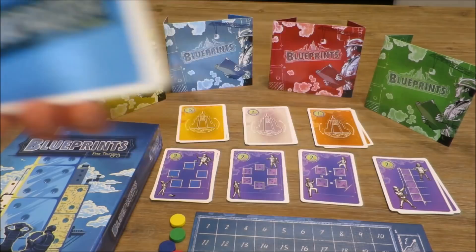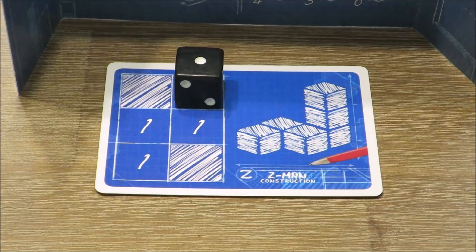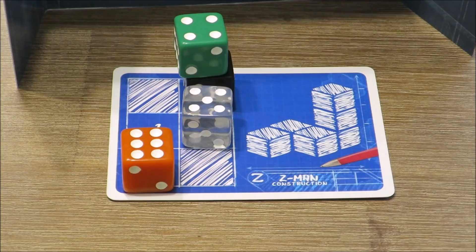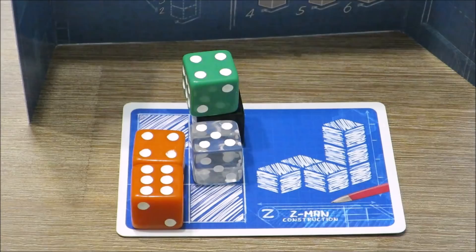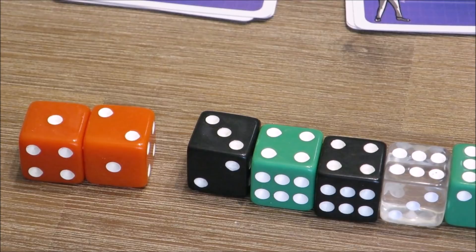On a player's turn, they select one die from the dice pool and place it on their blueprint card according to the following dice placement rules. Dice can be placed on an empty space on their blueprint card or they can be placed on a previous die of equal or lower pip value. Each die taken from the pool is replaced with a die from the dice bag. After each player draws six dice, players score their building constructions by gaining six points for completing a matching blueprint building exactly and scoring dice placement for each material used.